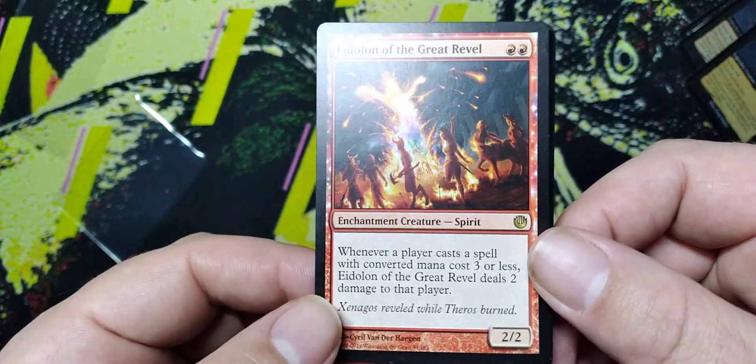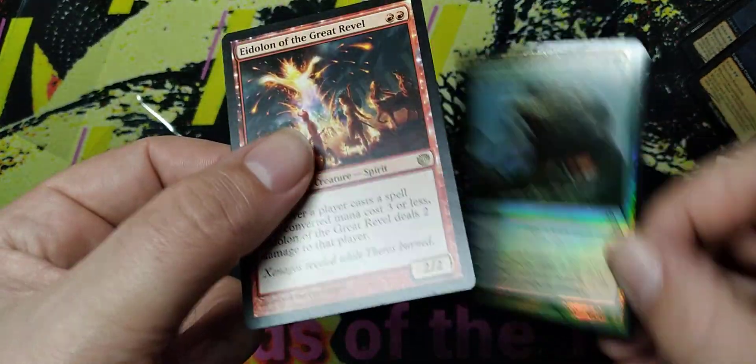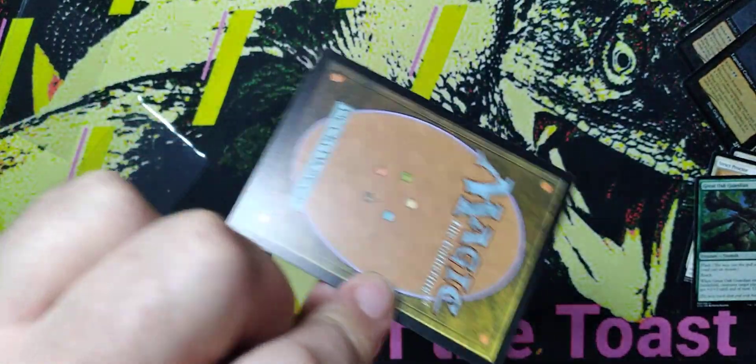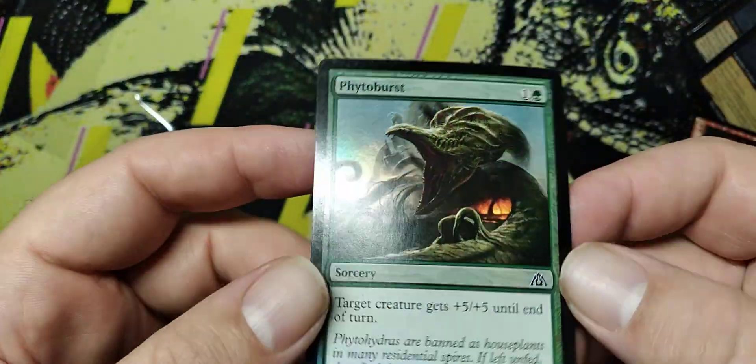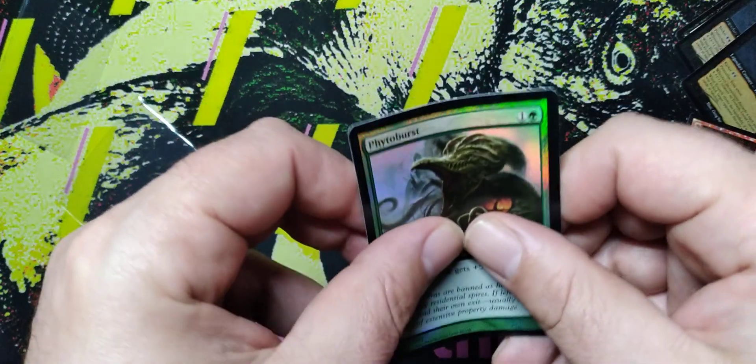I got this Eidolon of the Revel in really nice shape. It looks like it's got the bite of the flea there, but that's all right — that's just fine. And right there, we got a Foil Phyto Burst. I was hoping it wouldn't be quite so pringly, and it's not really that pringly. We can flatten that out — we have a pretty tight Commander deck case.